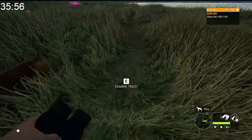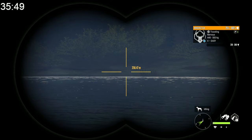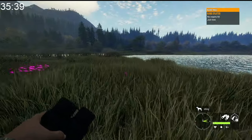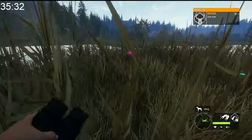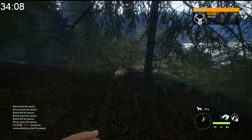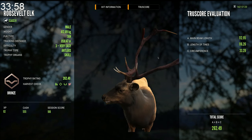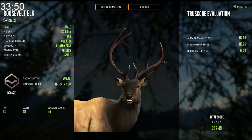Somehow we did not hit vital organs — I honestly don't know how that happened. I guess we took a somewhat quick shot, but I would have expected it to at least hit the spine. Actually, I think it did hit the spine, so that's unfortunate we messed it up, but regardless, it's still going to look good in the lodge. That is just such a weird-looking elk. I've never seen anything quite like this. Let's go ahead and pick it up. That is the weirdest elk I've ever seen in Call of the Wild.